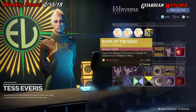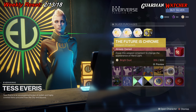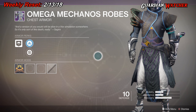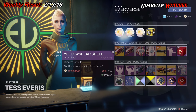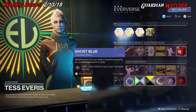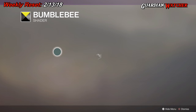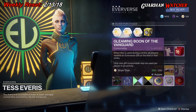Then we have the Book of the Dead, the ornament for the Vigilance Wing. Next, the Future is Chrome, which is the ornament for the Hardlight. The Armor of the Week is the Chest Armor — the Omega Mechanos Robes for the Warlock, which has the perks I want on it. For the Ghost Shell, we have the Yellow Spear Shell with random perks, plus a Ghost Blue Transmat effect, the Cerulean Divide and Bumblebee shaders, and your boons: the Fireteam Medallion and the Gleaming Boon of the Vanguard and Crucible.